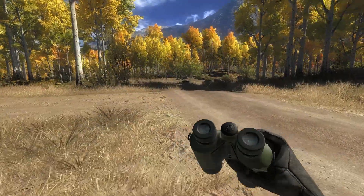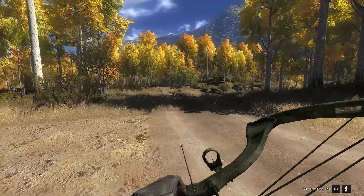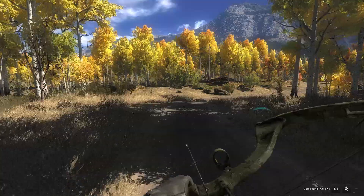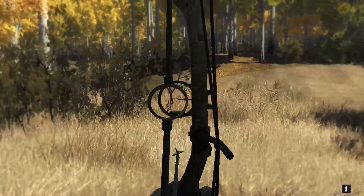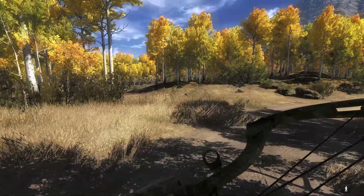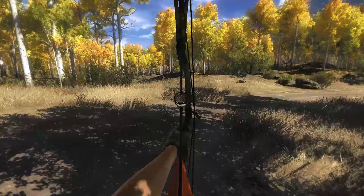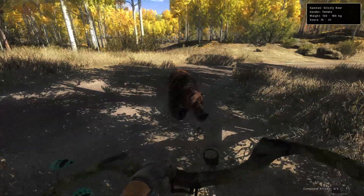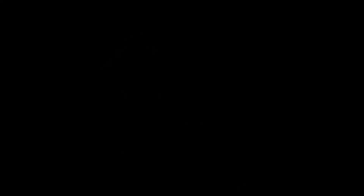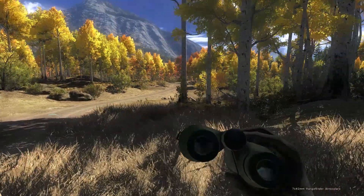We've got a bear right here on the road — 15 to 21, female. I have to take her with the bow because I just heard a male a little further down the road call. Either we try to get her to charge or we hit her before she charges — I definitely need to get her out of the way. She's definitely going to charge. Right lung, intestine, and liver at 3.1 meters — 16.2 score on her. Hopefully that charge didn't send the male running.